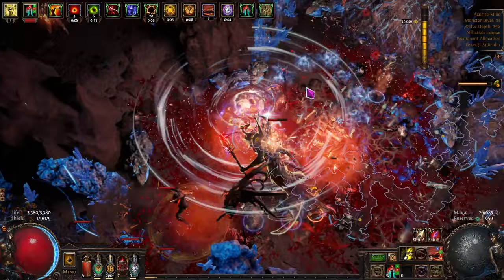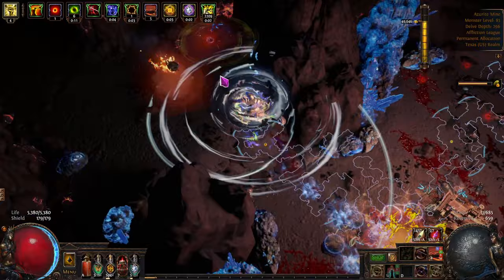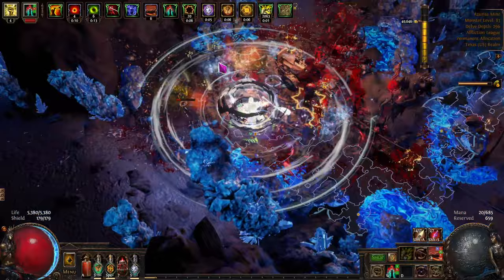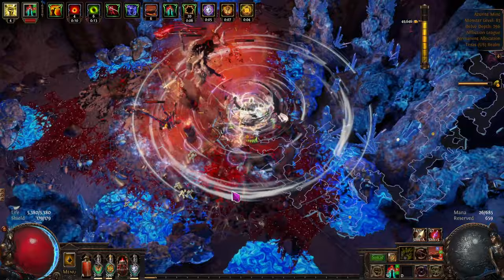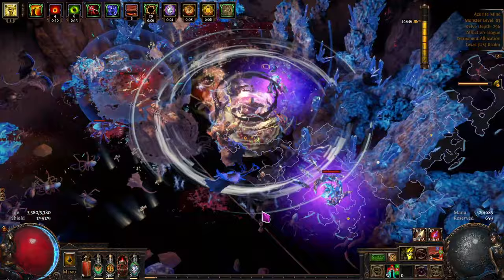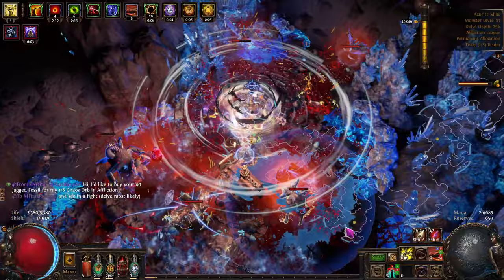This is a bad area — I don't like this at all. Look at this thing — it's really working me over. What is this guy doing? Just hiding back there. I don't have very much confidence in this particular node — I just didn't like the looks of it when I got here. I'll drop a flare and a couple of dynamite — it's going to be the guy that got me last time. He wants 40 Jagged fossils for 178 chaos.